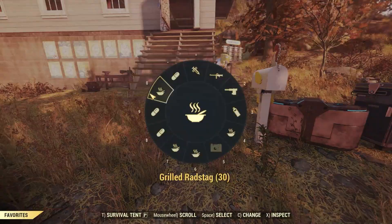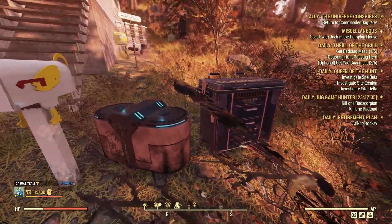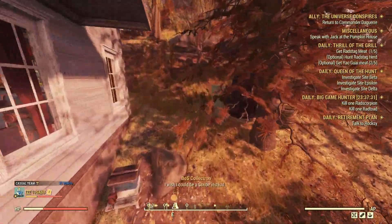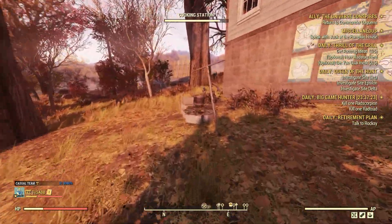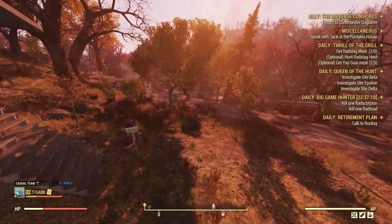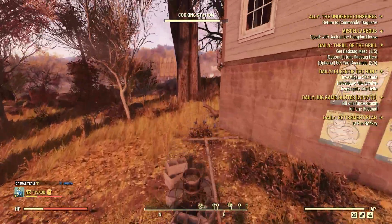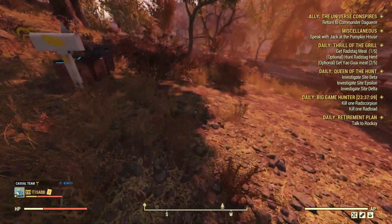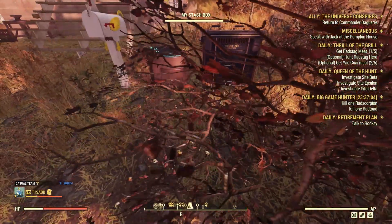Sell burnt books — they weigh about 0.15 and sell for one cap, so they sell for more than their weight, which is pretty nice. As a side note, if you're going to play Fallout 76 a lot, I definitely recommend investing in Fallout First — it's very useful for the game, 10 out of 10.